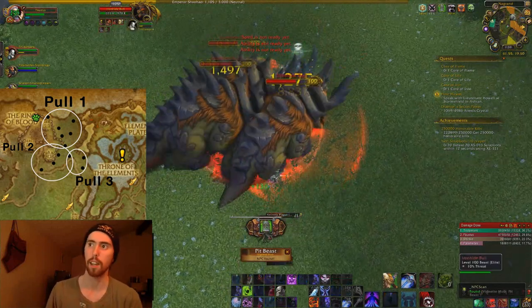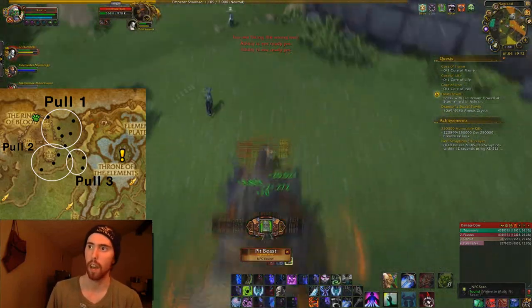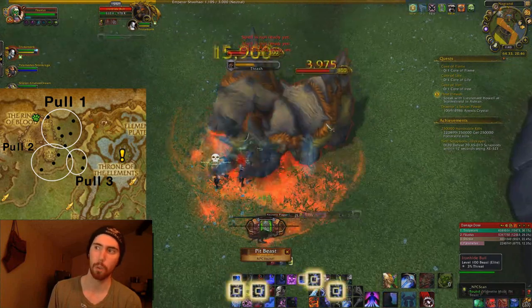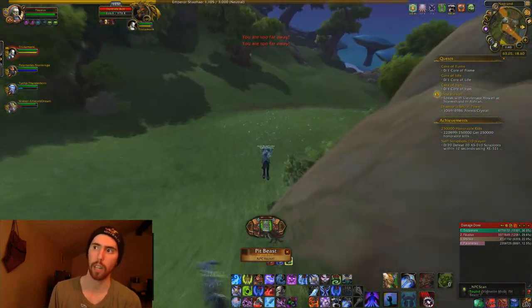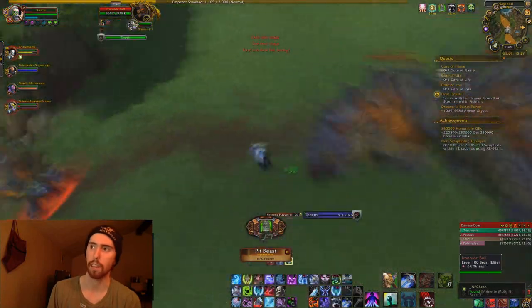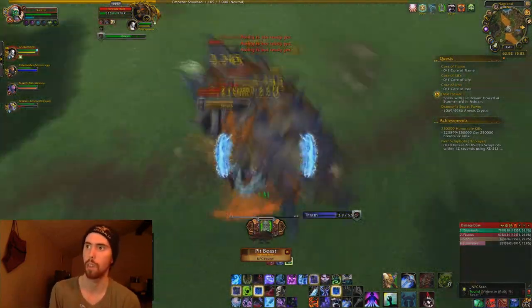I'm going to speed this up so you guys can get a rhythm for how this works. This is at the bottom of the Gorgrond — I'll show you on the map towards the middle or end of the video. We're going to do this in about three to four pulls each time, each pull being an AoE pull. What makes this more efficient than farming wolves is that the wolves have a shorter leash, so you can't pull them all together the same way you can with these cleft hoofs.